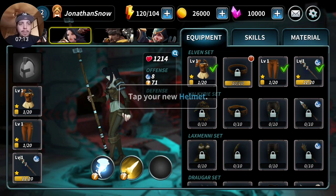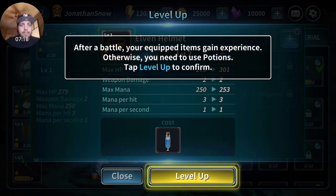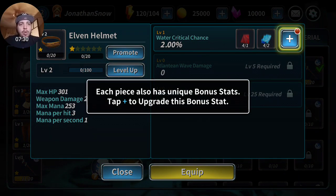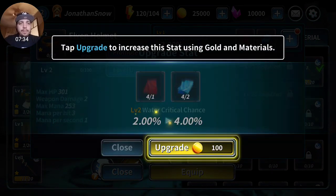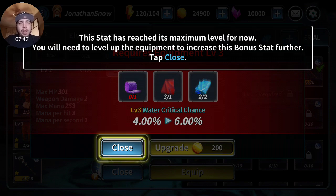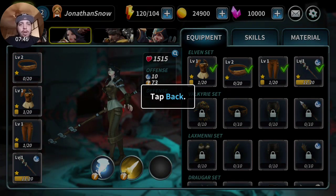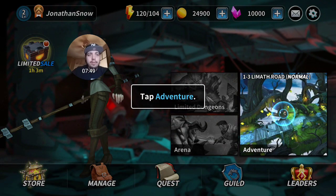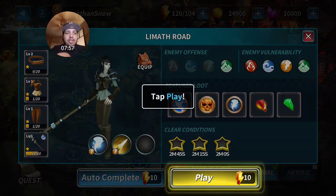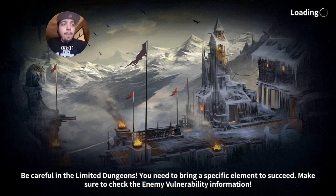Tap your helmet - we're going to tap the helmet we just earned. Unlock and level up after battle - your equipped item gains experience, otherwise you need to use potions to level up. Each piece has a unique bonus stat - tap the plus one to upgrade the bonus stat. It costs gold. This has reached maximum level for now - you need to level up the equipment. There's a sale for one hour remaining.